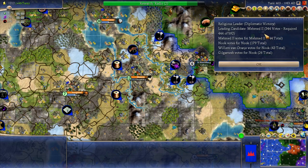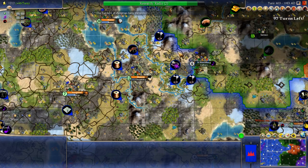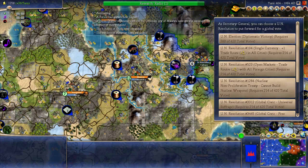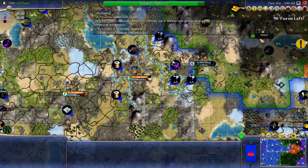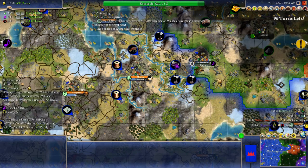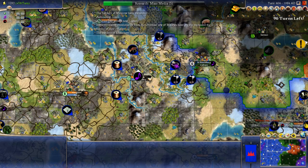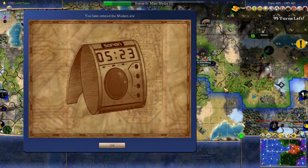Oh, it's a religious leader — okay. Yeah, we have no hope of winning that one. He's actually pretty close on that one. Which requires 260 votes — I'm going to vote for me. It is close. With the vassals voting for me, I am in first place now by three points. I've entered the modern era. I now have digital clocks.